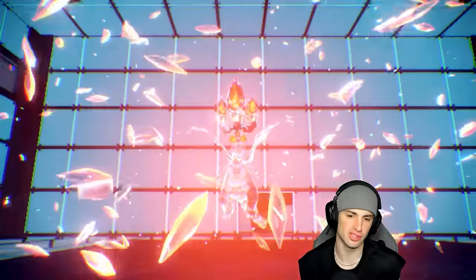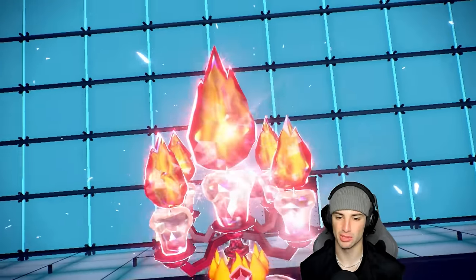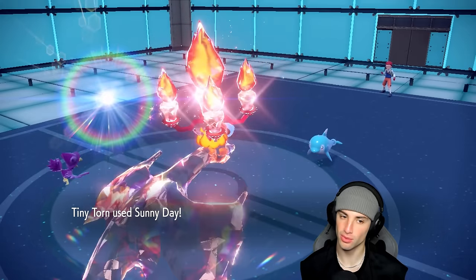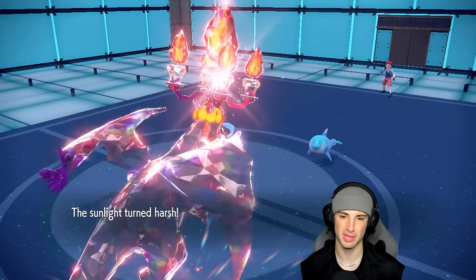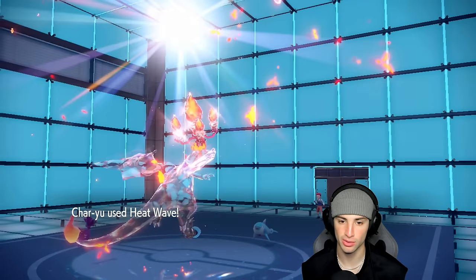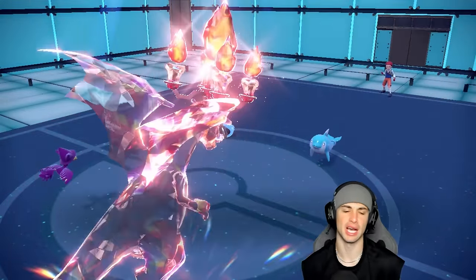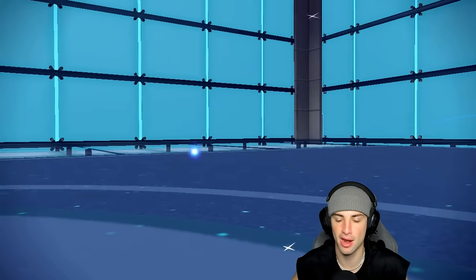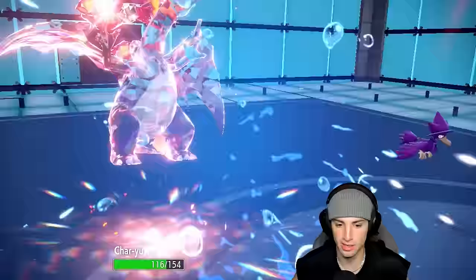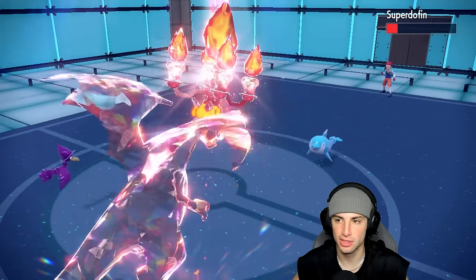Iron Bundle does have Booster Energy and might be faster, but with sun active I'm out-speeding — Fire Tera Heat Wave coming at you! Bye-bye Iron Bundle, KO! And monstrous damage on Palafin. Palafin flips out and does about nothing back with a super-effective shot — oh wait, it's holding Shell Bell. We have to watch out for Shell Bell Palafin, because with Wave Crash it's going to heal back a ridiculous amount of HP, especially in rain.